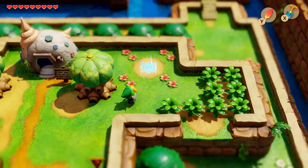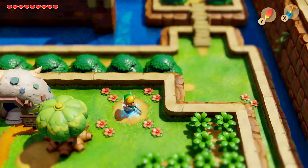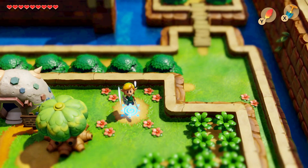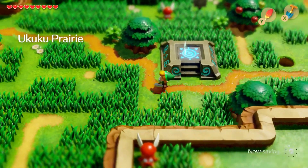It's similar to the compass when we're in a dungeon — that lights up when there's a key nearby. It'll show up on the right of the screen and make a little pinging noise. When we're near a seashell, that's our sign to kind of start fidgeting around with the world and see if we can grab ourselves a seashell.